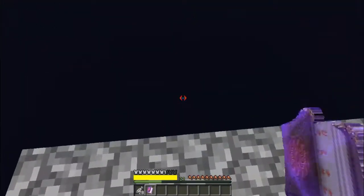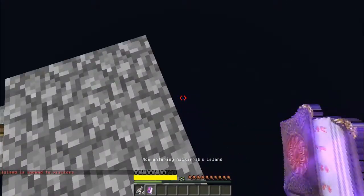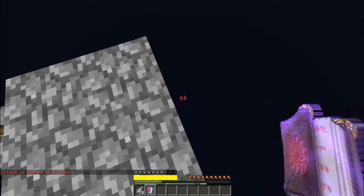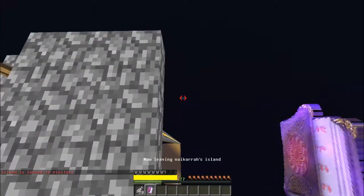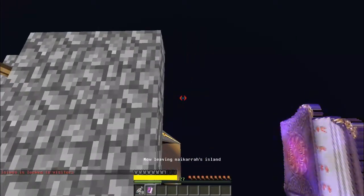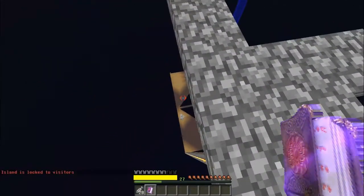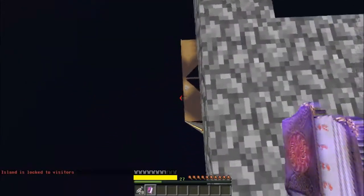We made it into the other island, yay! That was interesting. Did it bounce back to you? I crawled over the edge and then crawled back over and it said 'island is locked to visitors.' Yeah, I know it does that to me too if I teleport back to my island. No, I'm sneaking over the edge of it.